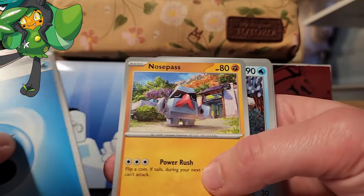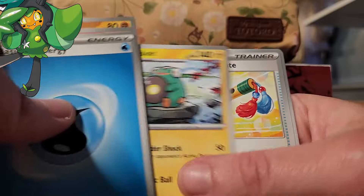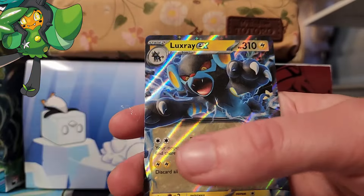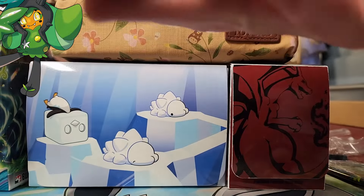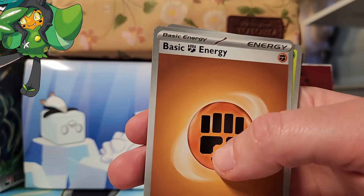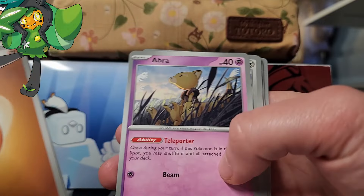Rillaboom was actually surprisingly useful, too. It has a low energy cost attack that does decent damage, and then it also has a really nice heavy hitting attack with some recoil. And then we have our Luxray EX — I love Luxray so, so much. I was so excited to get that card. I felt like I was running out of time to build my deck, so I moved away from it real fast, but I ended up having enough time to build a deck anyway, so probably should have savored that moment a little more.